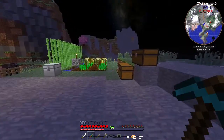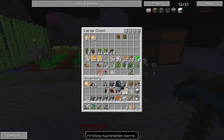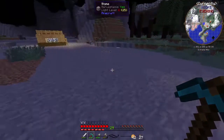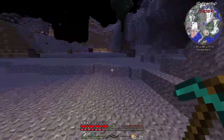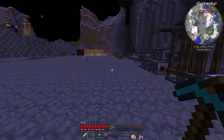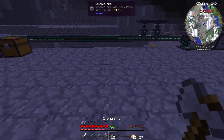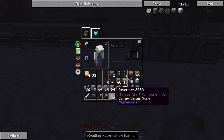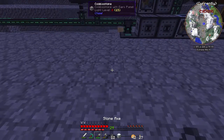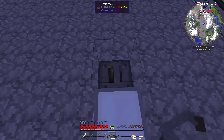I'm not 100% sure how I want to handle the automation, but the basic idea is going to be this: inserters allow us to do different things. So if we have an input chest — let's just put an input chest for sake of argument here, I'll make it look nice later — and these items go on a conveyor belt.